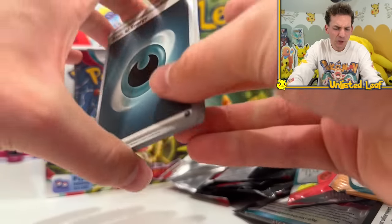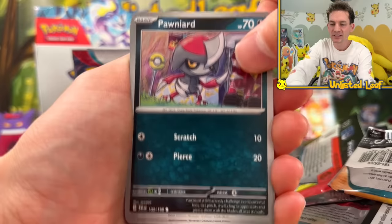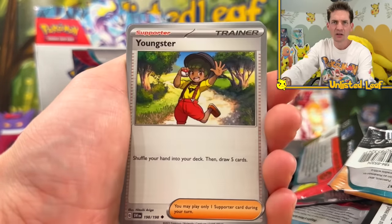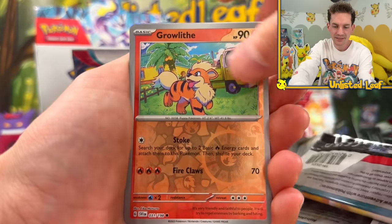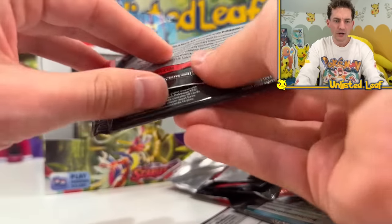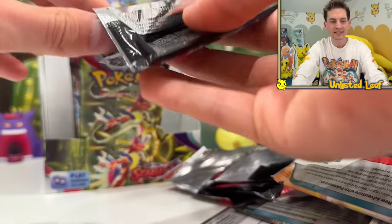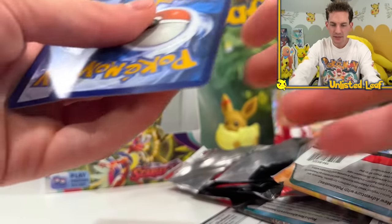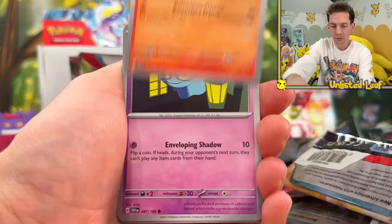I still reckon we're going to get one or two more illustration rares because there seem to be so many in the set. Got Meditite, Growlithe, Quaxwell. Koraidon, you're on the front of the box looking gorgeous - that's what all the Walmarts and Targets are going to have on display. I'm opening this two days before the set comes out.